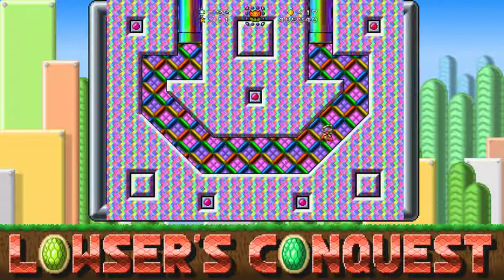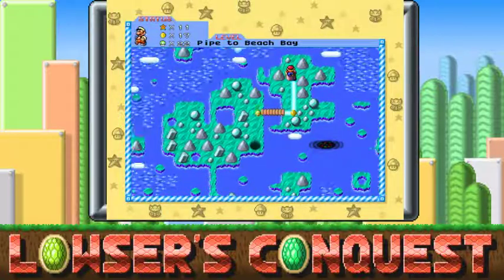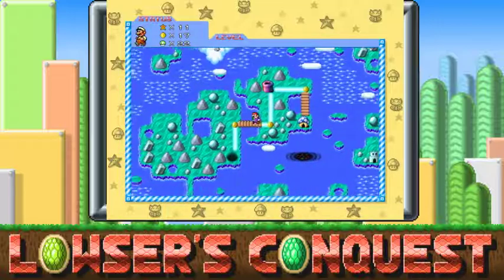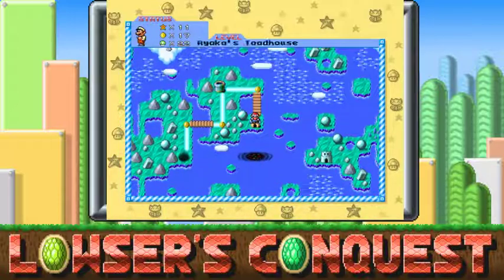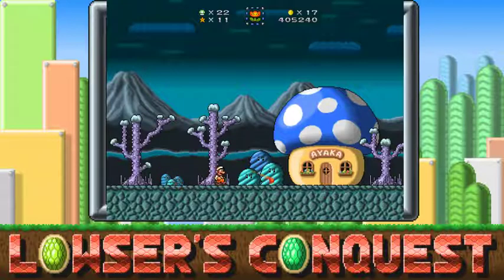Whatever you do — for those of you who have problems with seizures, don't. What on earth is this? Bottomless pit! Oh, I think I know what that level is all about. Another toad house — jeez, there's so many toad houses. I love the way these trees look.